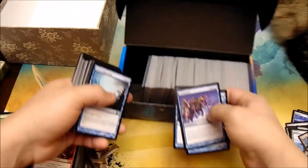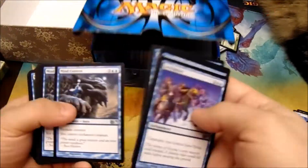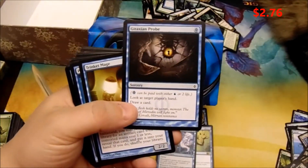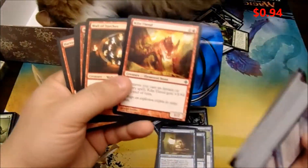Preordain. Preordain. There's a Ponder. Gitaxian Probe — that's probably better a couple weeks ago, but still. Another Kiln Fiend.